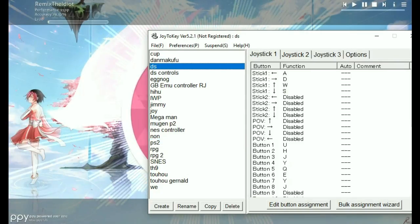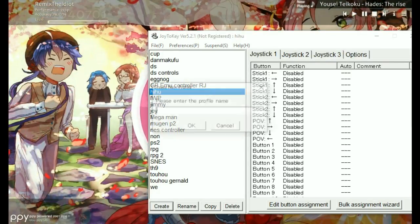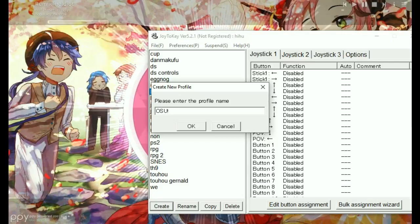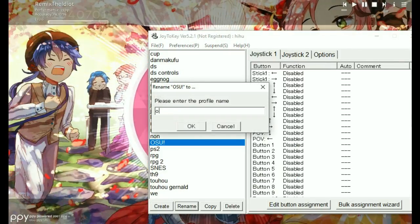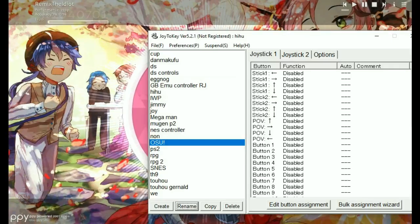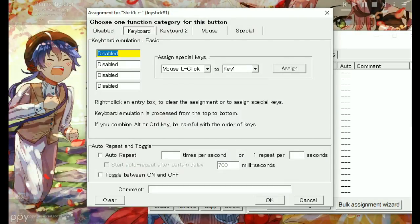I've copied a profile called 'Damakufu DS' — what the actual fuck am I doing? Whatever, let's create a new one and just name it osu! — gotta spell it correctly. I can't rename it because apparently 'osu!' already exists, fine. There's actually a feature in Joy2Key that allows you to map your gamepad inputs to control the mouse.